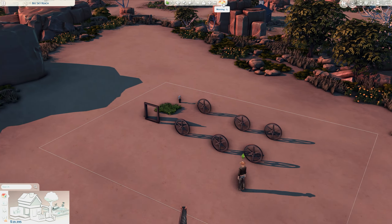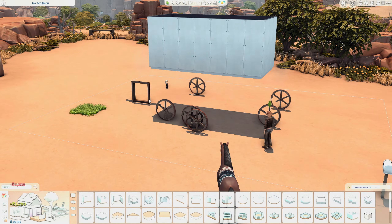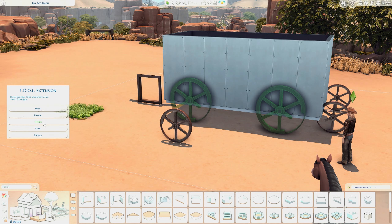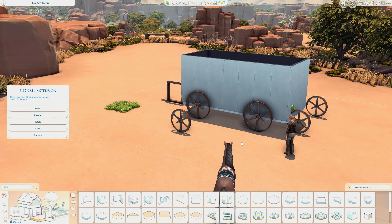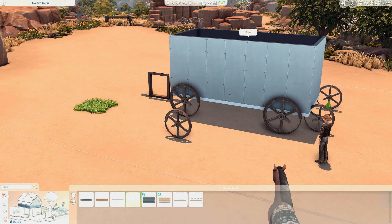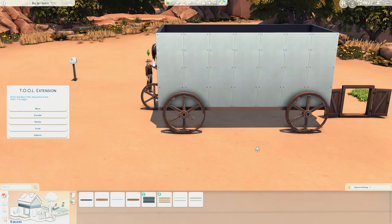Hi everybody, it's me Monica, and welcome to another speed build! Today we are going to be doing something different on a 20 by 15 lot in Chestnut Bridge — we are going to be doing a Wild West caravan, or wagon, whatever you want to call it.